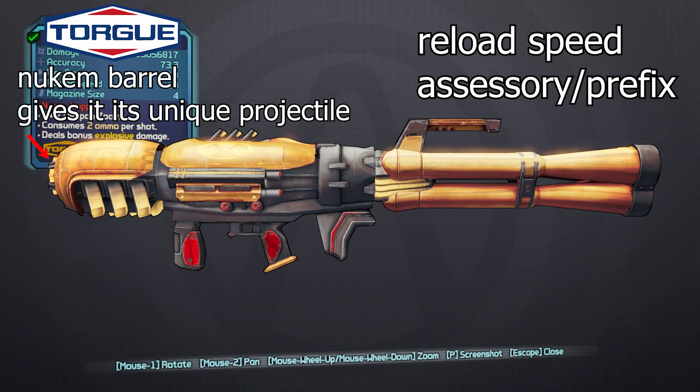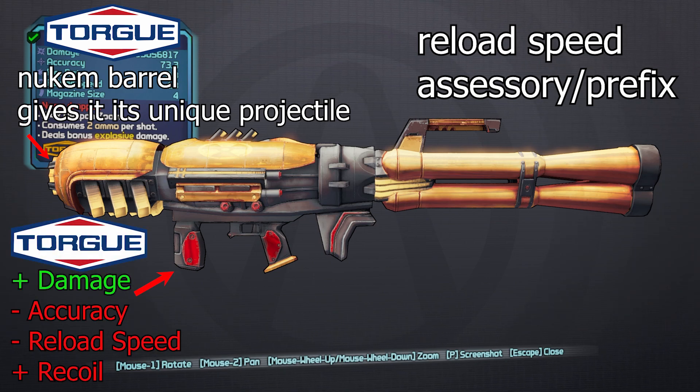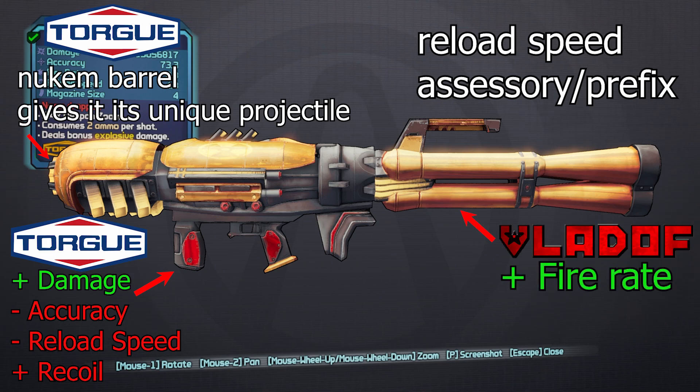The next part is the grip — we want a Torgue grip, which boosts overall damage but comes with a hit to accuracy, reload speed, and recoil. In practice, the only real downside is the reload speed, since accuracy and recoil aren't noticeable on a rocket launcher. For the exhaust, we want a Vladof exhaust, which bumps up our rate of fire and lets us get that second shot off much faster, increasing overall DPS.